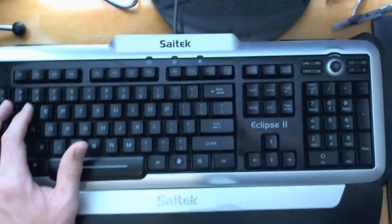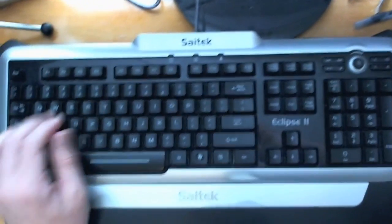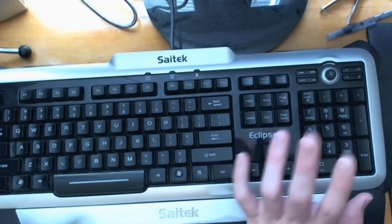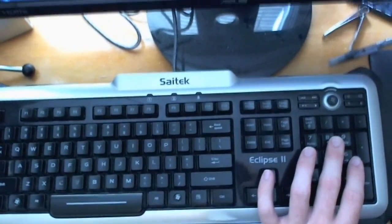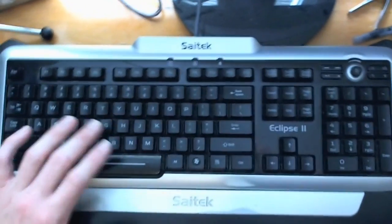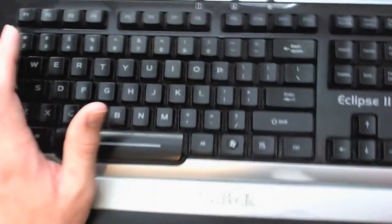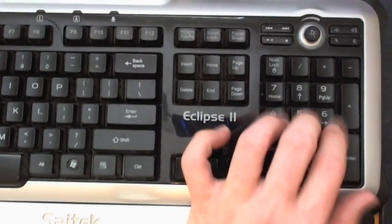Let's pretend I am a Sand King who wants to get his ultimate off. I blink in — so I hit 7 to blink in, then 8 to activate my BKB, and then I have to move my hand all the way down there to press the R key to start channeling my ultimate. The items by default are extremely bad in the way that they are bound — the bindings for items are initially very bad.